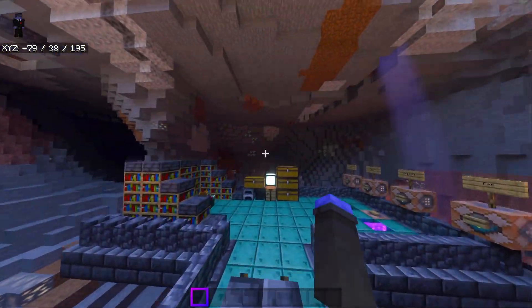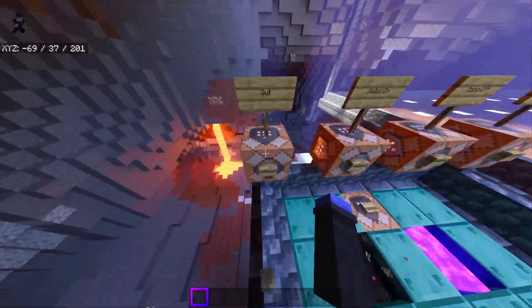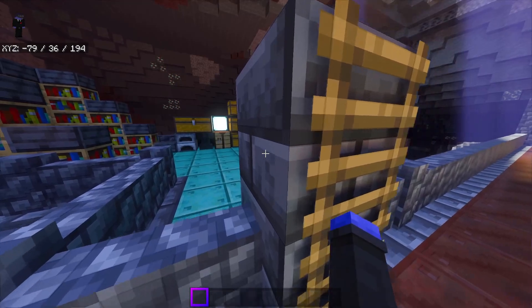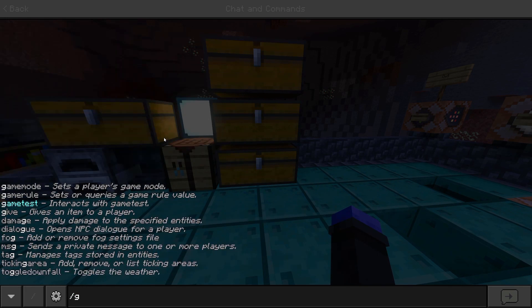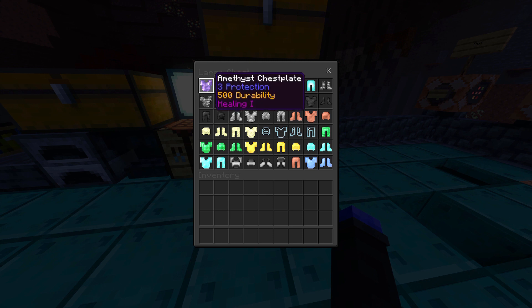Our first add-on is the Block Armor add-on by iMotionless, aka Vatnage — one of the best add-on creators out there in my opinion. This is an add-on that adds in exactly what it sounds like: it adds in block armor, armor that looks like blocks. They all have special abilities and stuff, so we're going to go through some of these in survival mode.